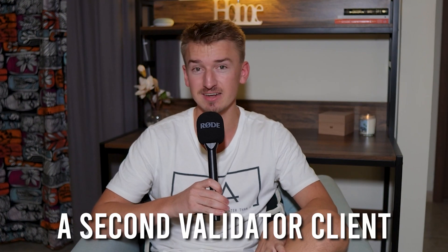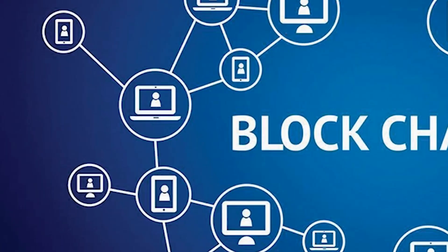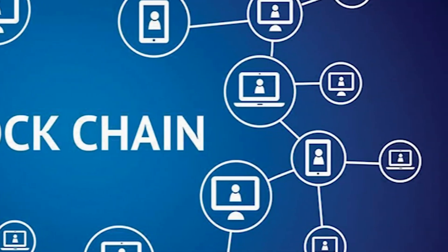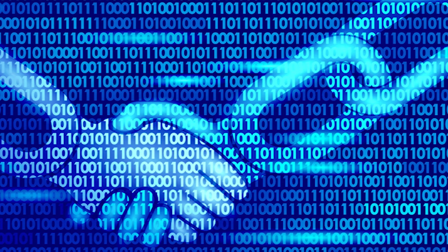Fire Dancer is a second validator client being built on Solana. A validator, also known as a node, basically helps verify transactions on the blockchain. They also help create new blocks as well as partake in the consensus mechanism, which is a mechanism used to agree on the validity of transactions and the state of the blockchain. So the validators basically run the blockchain as a whole.